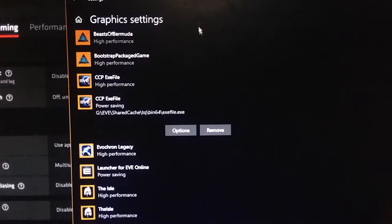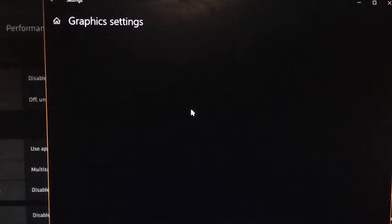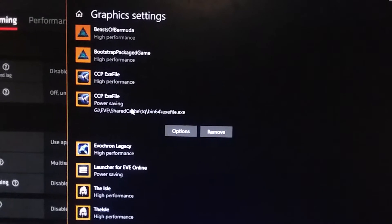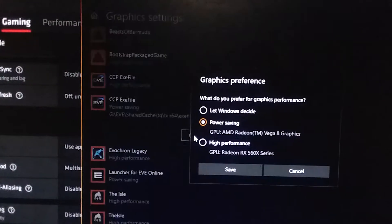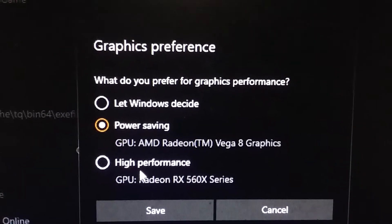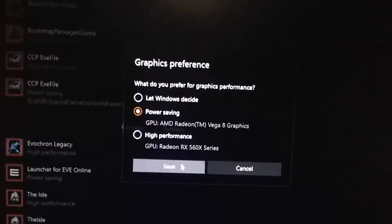Some people were saying you can probably use the Windows game mode system, but some people were saying that it doesn't work — it actually does. I'm going to demo EVE Online on bin64 TQ. First it's going to be using the Vega 8 graphics in power saving mode, then I'll turn it off and switch to high performance, and you'll see it'll use the dedicated graphics.